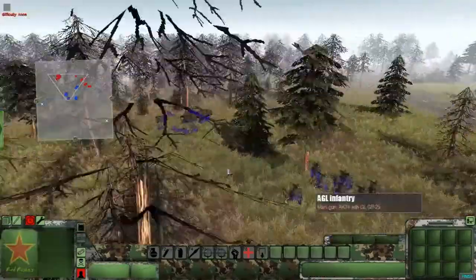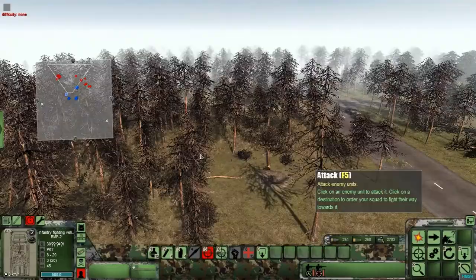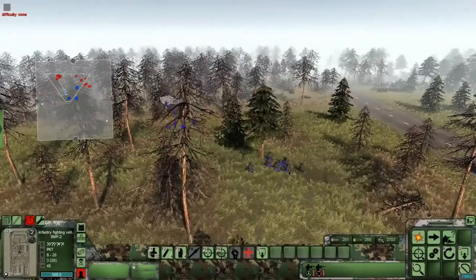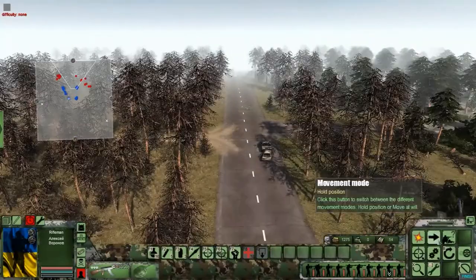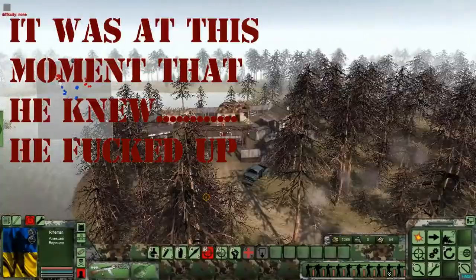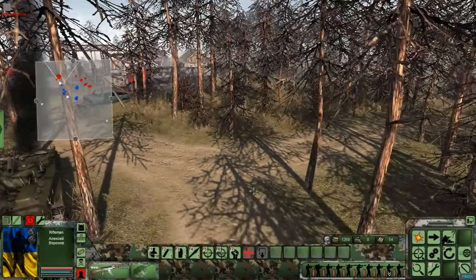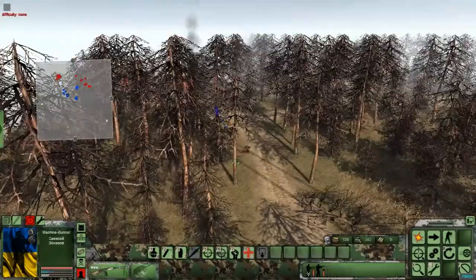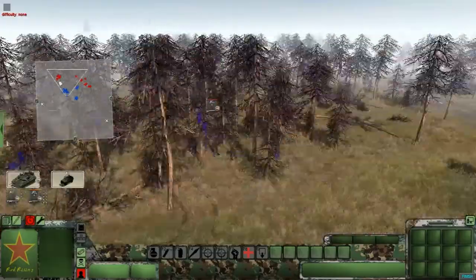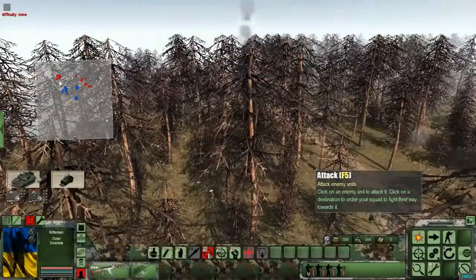Let's give the T-64 some free reign to move, as well as the BMP. If you don't know what a BMP is, it is basically a Russian APC and it is freaking badass. Now let's assault their base — oh my god, they just took out the BMP! That's bad. No no no, stop, don't go over there — you morons. Okay, that didn't happen the way I thought it was going to happen.